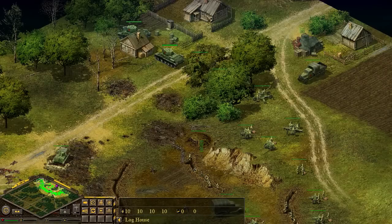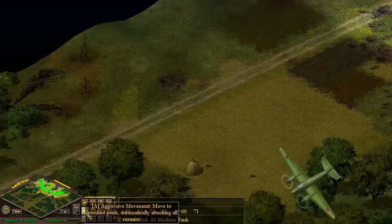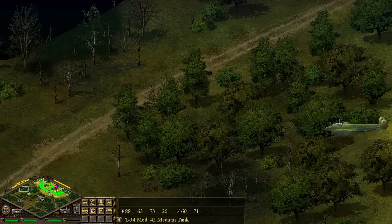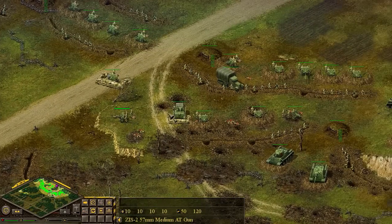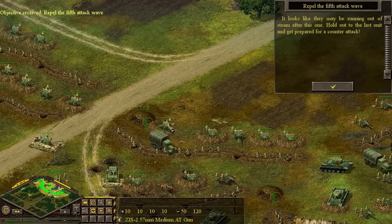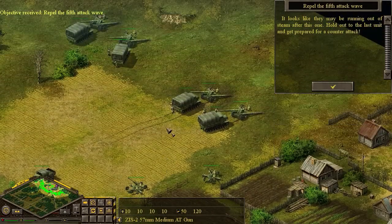We do have all of our vehicles up here ready to counter-attack. They haven't even gotten past that SU-76. Let's attempt a flanking maneuver. Our bombers don't see anything just yet, so it gives us time to lick our wounds a little bit. Enemy fifth attack wave - looks like they may be running out of steam after this one. Hold to the last unit and get prepared for a counter-attack.